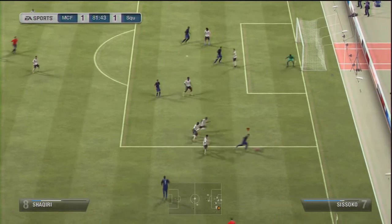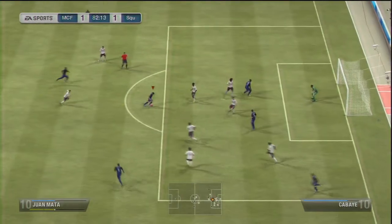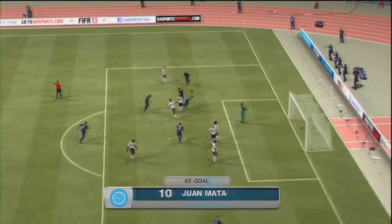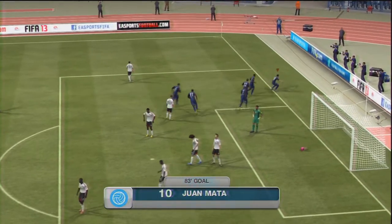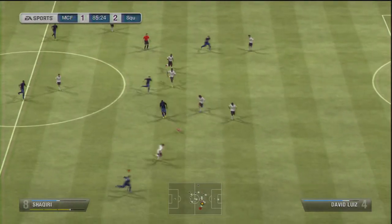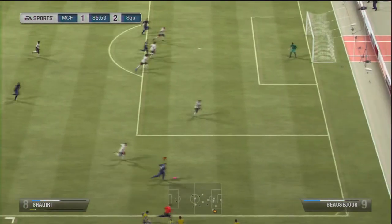Doing another nice bit of work with Mara Wiger here, sells him short with Shaqiri doing a nice bit of dribbling, takes it right to the byline and then crosses it in. They've managed to get it out but Juan Mata's going to do a nice little dummy, takes it onto his left foot, and that near post is still OP. That puts us 2-1 up in the 83rd minute.